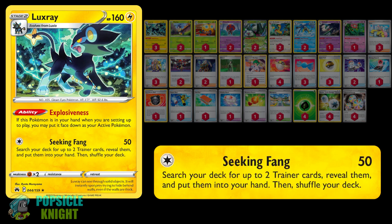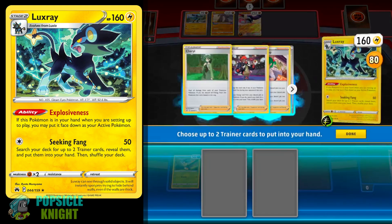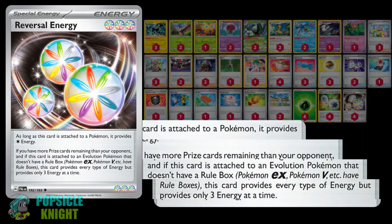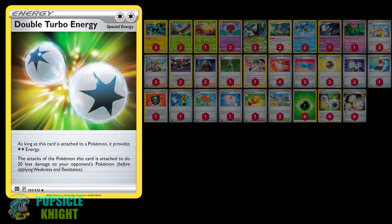We also have Luxray with the Explosiveness ability. When setting up at the beginning of a game, if this card is in your hand, you can start with it as your active Pokemon just as you would with a basic Pokemon. Its attack Seeking Fang is very useful — for just one colorless energy, it deals 50 damage, and you can also search your deck for up to two trainer cards and put them into your hand. With this attack, you can find the cards you need to evolve your Orbital. If you fall behind on prizes, you may even be able to use Reversal Energy on Orbital to access three energies right away. We also have Double Turbo Energy to act as two energies when needed.